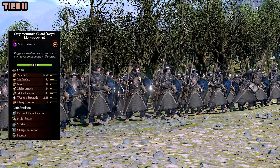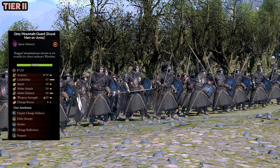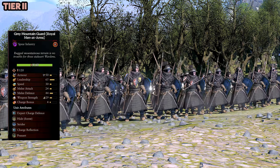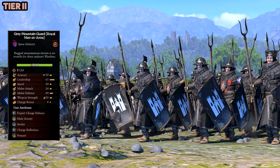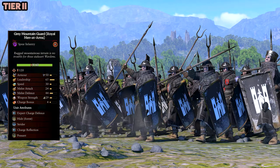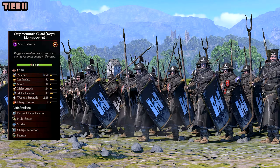And then the Gray Mountain Guards Royal Minute Arms — man, these guys look really good in gray. Everything hanging on them, just that little color really stands out, and their shields look awesome. In combat when they get blood on them, oh man — this unit is probably one of my favorite units in the mod.